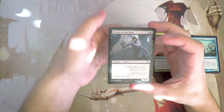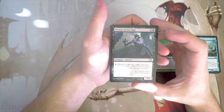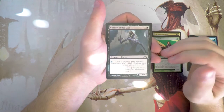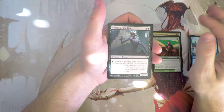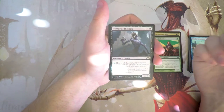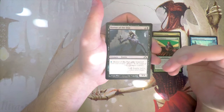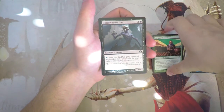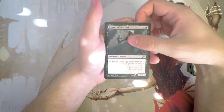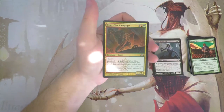Horror of the Dim — a 3/4 for four and a black. You can pay blue and it gains hexproof until end of turn. This is definitely a powerful card. Being able to give it hexproof means that as long as you leave up a blue, targeted removal really doesn't do much. I really like that — in fact, that's actually my favorite of the cards we've gotten so far.